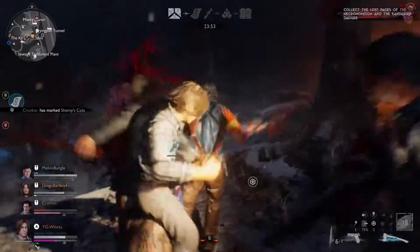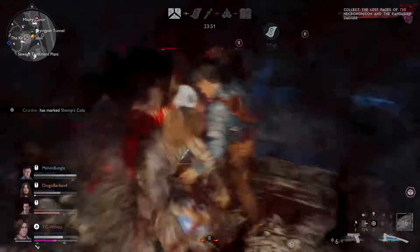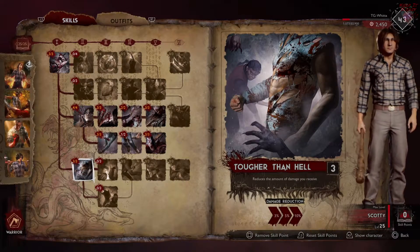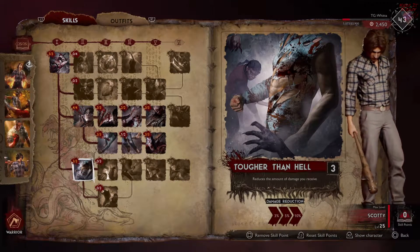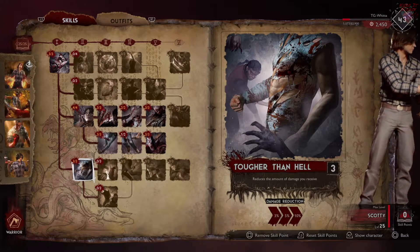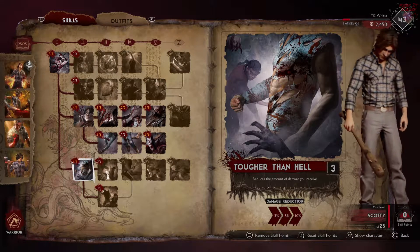So that was a lot of information, but don't worry, we're going to be crunching the numbers. But before we do, don't forget to put three points into Tougher Than Hell, because that's going to give you a damage reduction of 10%. And that's really the best thing you can do with your last three points — there's nowhere else that you're really going to want to put them.